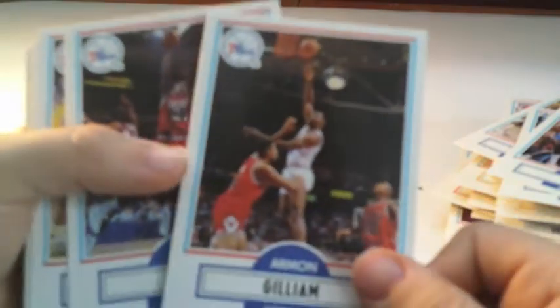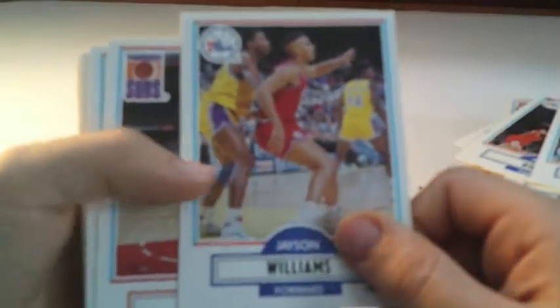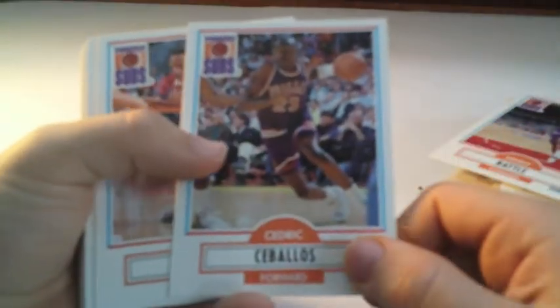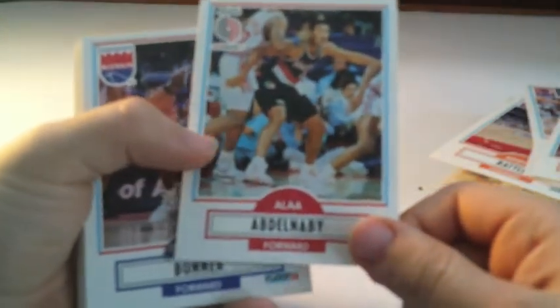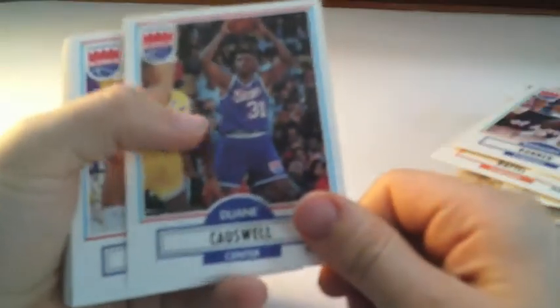Let's get the final stack for this box. Dennis Scott, Manute Bol — who's really good? I don't know. Armon Gilliam, Brian Oliver. Also, if you guys want me to do a face cam, let me know and I'll try to set that up. Kenny Battle, Nagel Knight, Anthony Boner, Duane Causwell, Bobby Hansen, Eric Leckner.